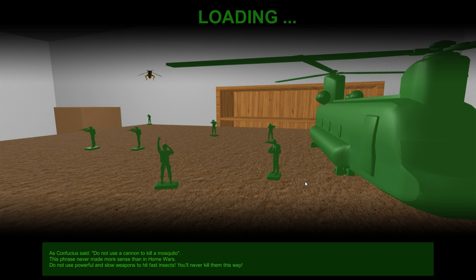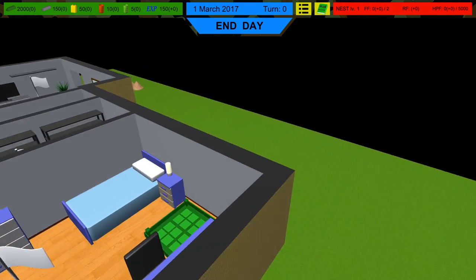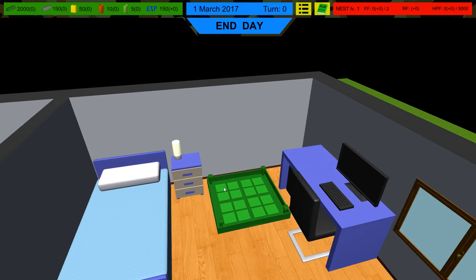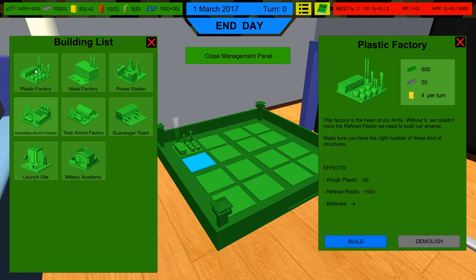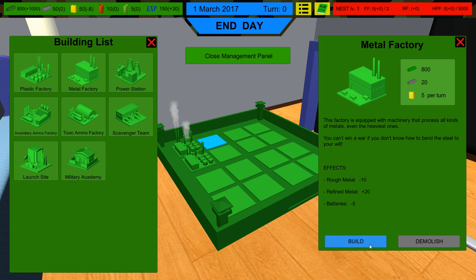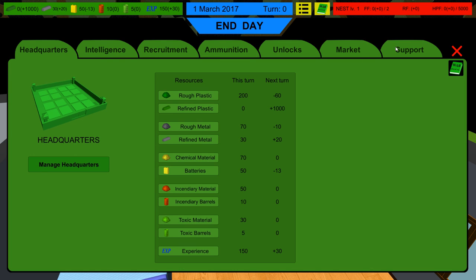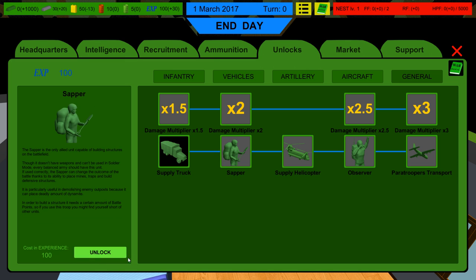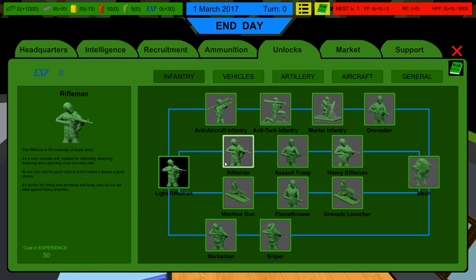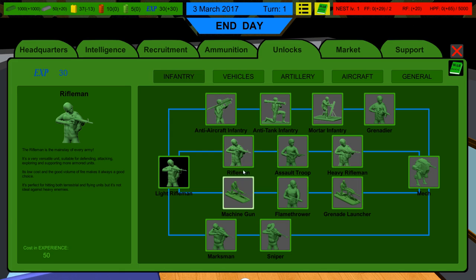At this early stage of early access development, I just want a fighting chance. We may not beat the campaign, but I want to get past certain points. So we know the startup build: plastics, plastics, and metals. We've got 150 and we're gonna get 30 next time. Let's go to the unlocks department — we'll go to General, get a supply truck and a sapper. In two turns we should be able to get good riflemen.